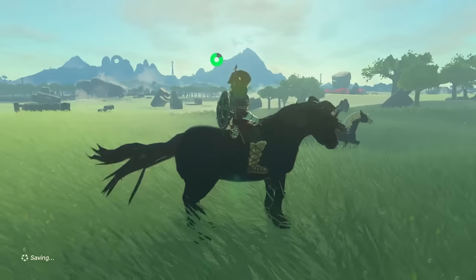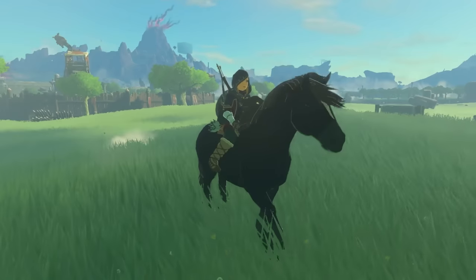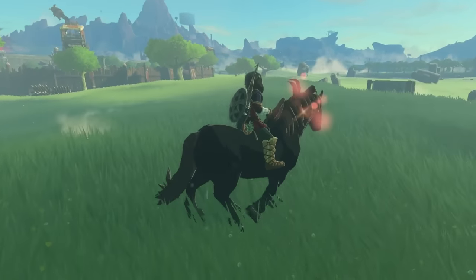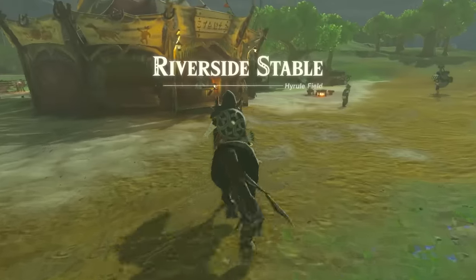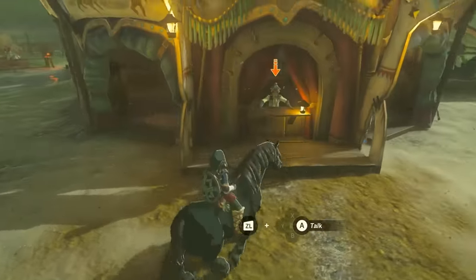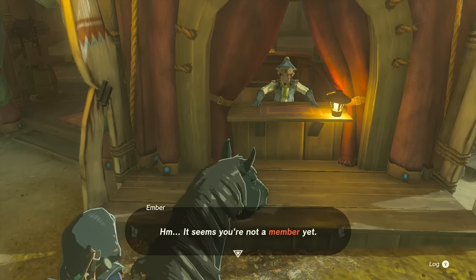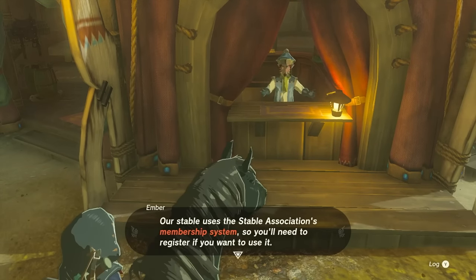Once it settles down and your stamina bar indicator goes away, you'll successfully have the horse under your control. But your task isn't over yet. As far as the game is concerned, you still own a wild horse, and if you get separated or fast travel away, you won't have an indicator to find it again. Instead, you'll need to gently guide the horse to the nearest stable to register it.